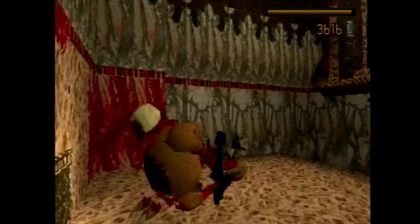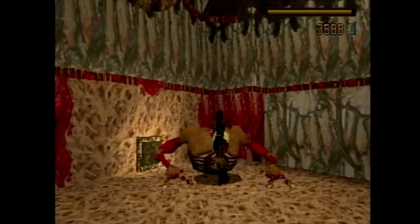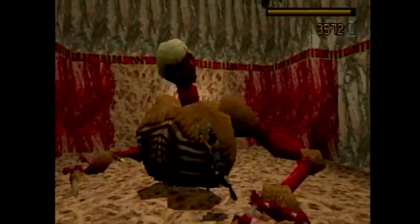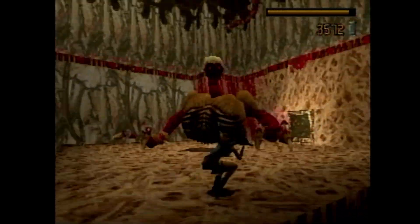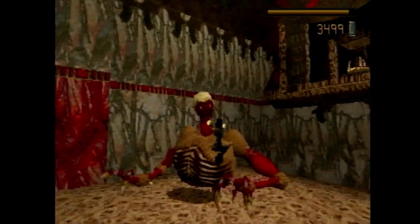It might not be the highest in any Tomb Raider game ever, but it certainly is for this game. It takes 400 rounds of Uzi clips to defeat this thing. I think it takes 40 shotgun shells or something like that — something along those lines if you have that as well. So we might try that in a bit, but this is the big reason why I suggested you save your Uzi clips.